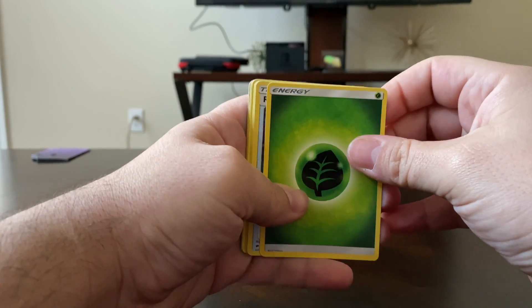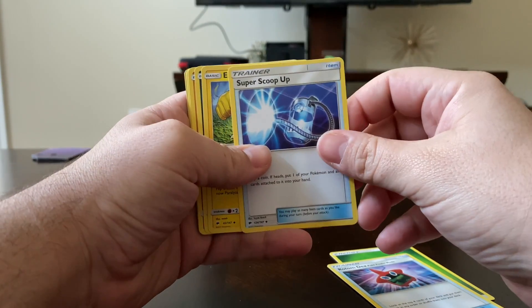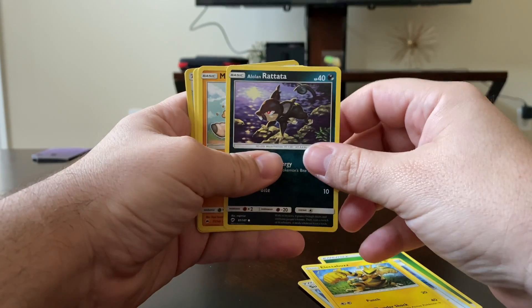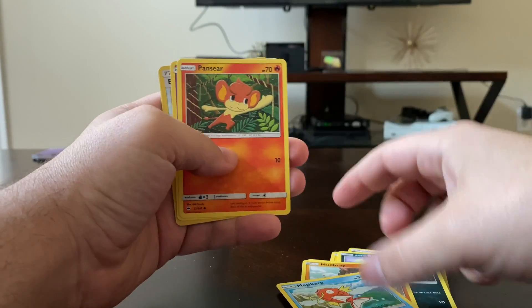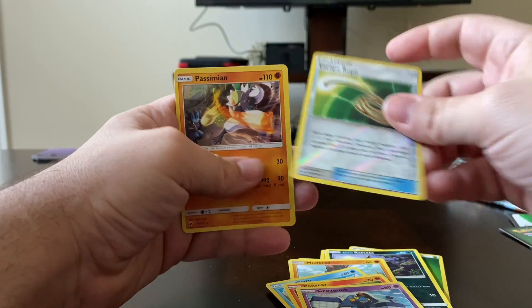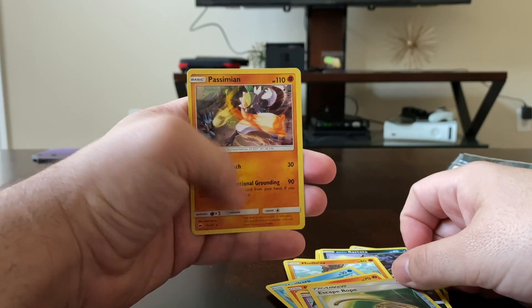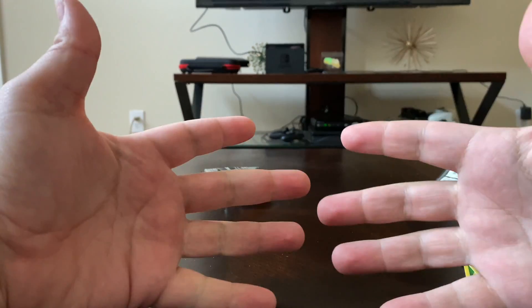We have a green energy — we don't care for that — Rotom Dex, Super Scoop Up, Electabuzz, Alolan Raticate, Mudbray, Magikarp, Oranguru, Carnivine, Skaterroom, Passimian, and that is our final card. Pretty much that kind of sucks and blows.